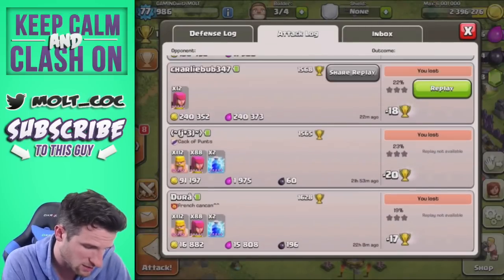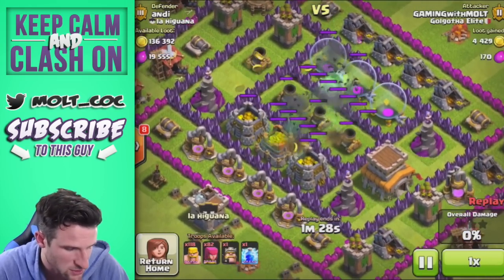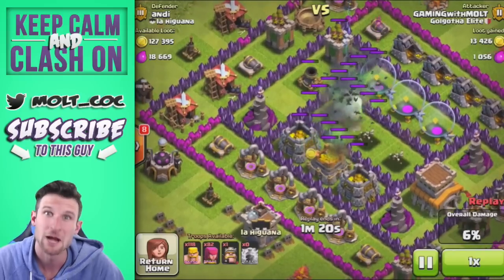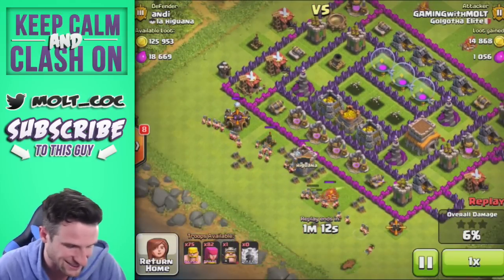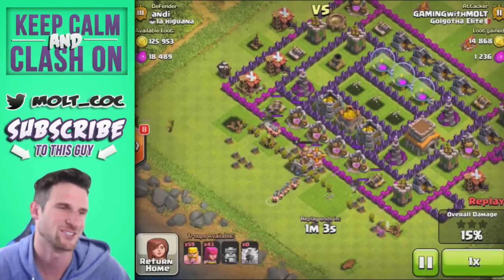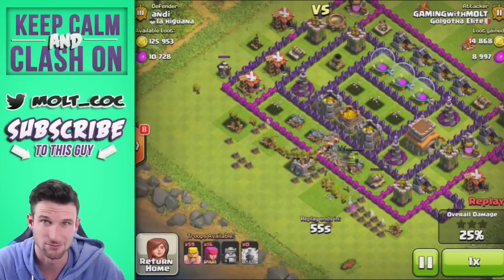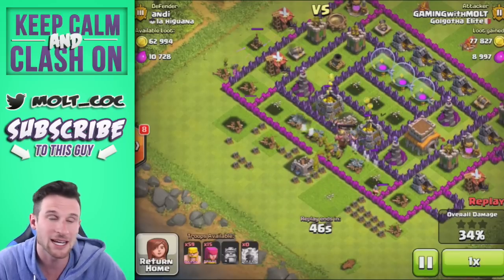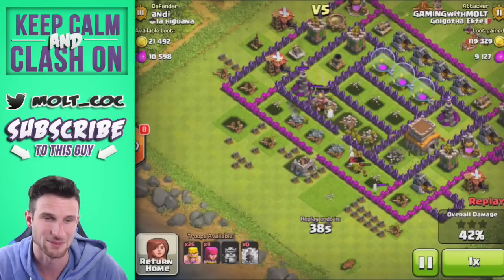Let's go back to the attack log. We have this one right here — 136,000 gold. This was hilarious: watch what happens with the lightning spells. We dropped two of them right there and they actually damaged the top mortar, then we take that one out too. Three lightning spells, three mortars down — that's hilarious. The other one is upgrading, so we start off at 6% with no splash damage besides those wizards. This would not have gone nearly as well if we weren't able to take out those mortars.